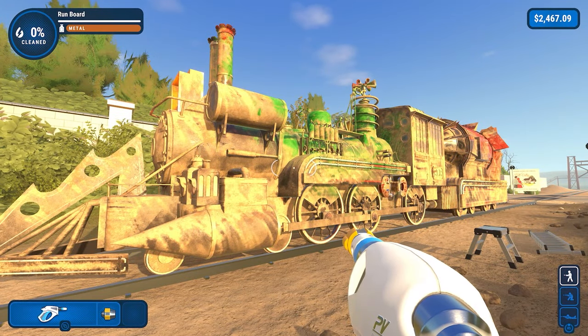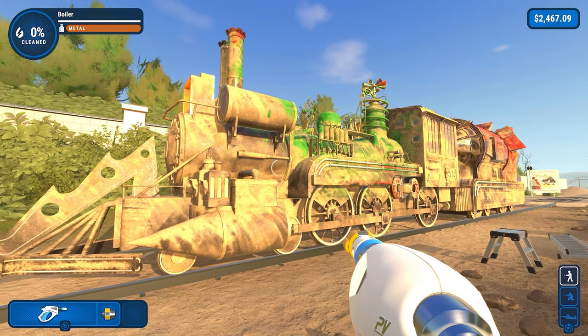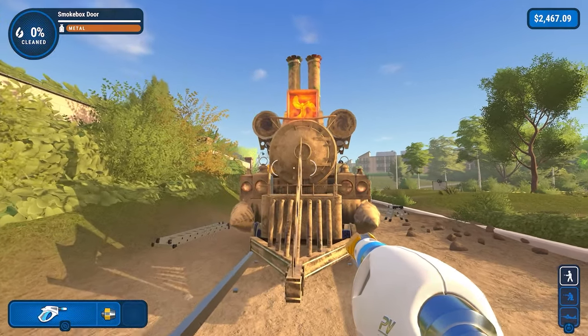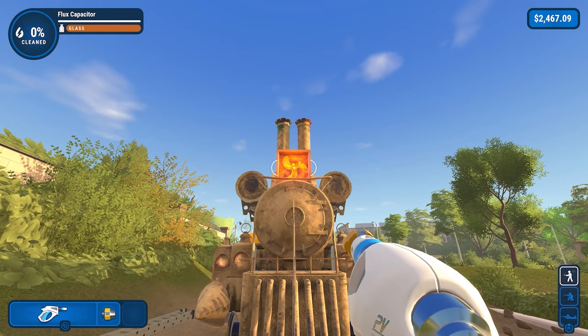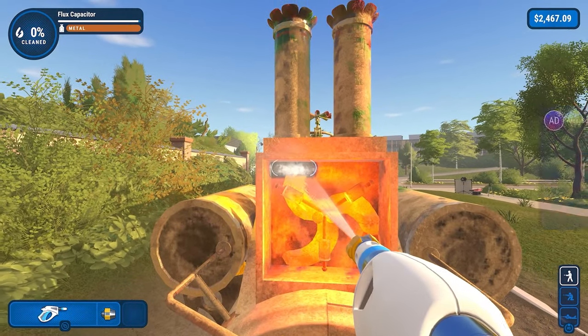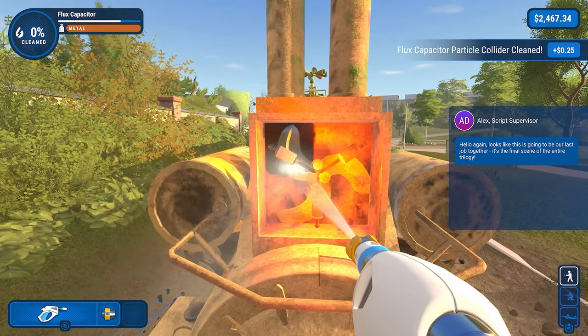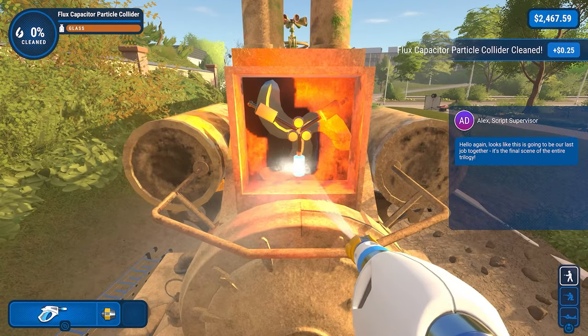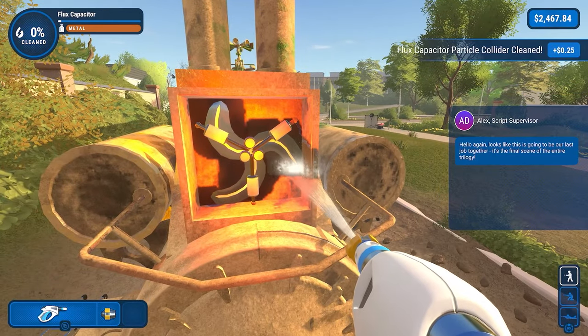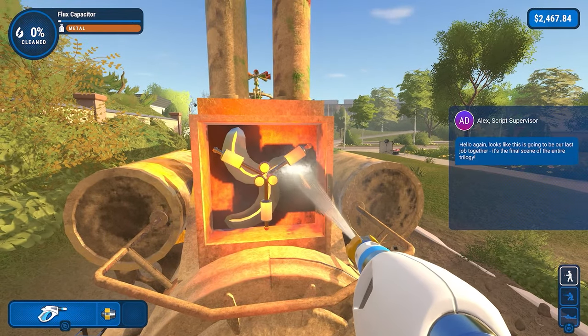Finally, on the Docks Time Train job, you need to complete the flux capacitor and its particle colliders first before completing anything else. The flux capacitor can be found at the front — it's a red box with a fan in it. You just need to wash everything inside this box before cleaning anything else for your final job-specific achievement or trophy in this DLC.